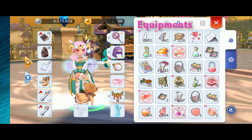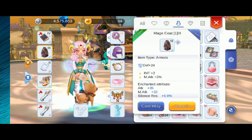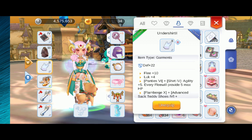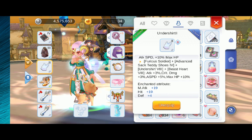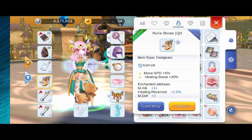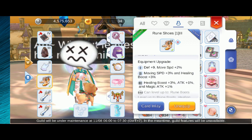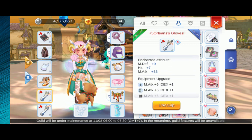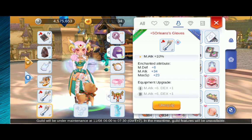Now let's go to my equipment. I've got a Tier 4 Sacrifice Book for Ignore Magic Defense, a Tier 3 Mage Coat with Ag of Card for additional Magic Attack, Tier 2 Undershirt for additional Luck, Tier 3 Rune Shoes for additional Magic Attack with Cookie Card for additional Chutex damage, Tier 2 Plus 5 Orleans Gloves for additional Magic Attack, and another Plus 5 Orleans Gloves with no tier.